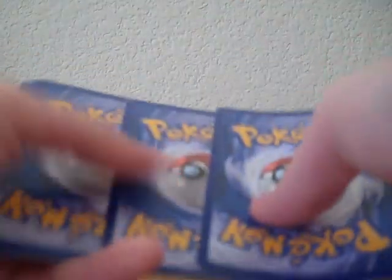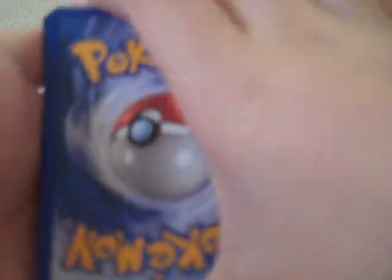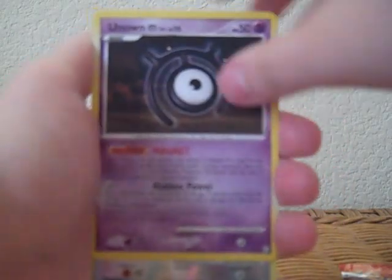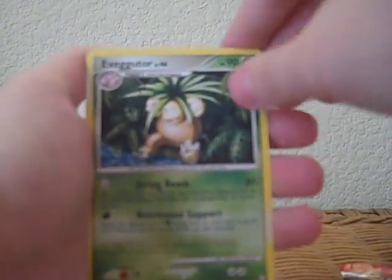Now we'll start on the Mysterious Treasures. We have two of these to open. I might have to move down to the floor since I don't have enough room for all this on my toy chest. Hopefully that's not something good because it's got a little white nick on the top. So we got Murkrow, Nidoran Female, Seel, Gible, Zubat, Bayleaf, Gabite, Unknown M, Reverse Holo Dunsparce, and Exeggutor. At least that wasn't anything good — would've been mad if it was, like, the Veilstone or something, because it had that nick on the top.